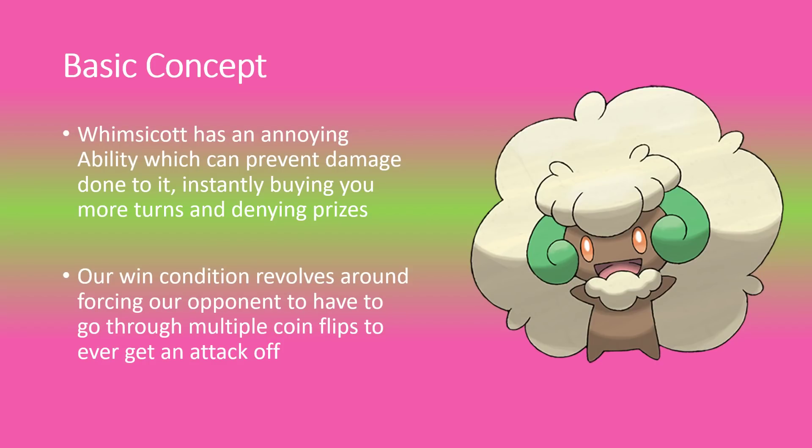You can buy yourself an extra turn here or there and deny prize cards from the opponent if you are able to flip heads with your Whimsicott's Fluffy Cotton ability. We're going to try and limit our opponent's hand size, making it difficult for them to find Guzmas to get around Whimsicott, and hard for them to find Acerola to undo damage. We're also using the combination of Magiana and Tapu Lele to confuse the opponent.